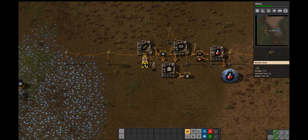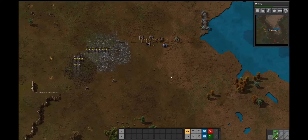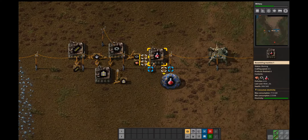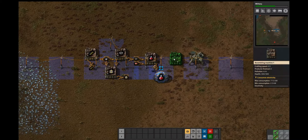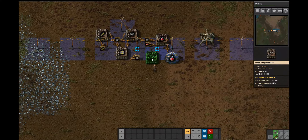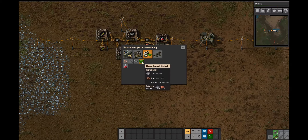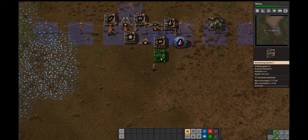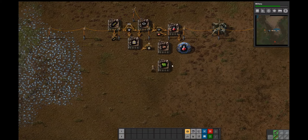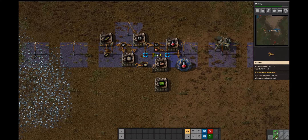We have enough there. We have some firearms. I'm surprised these guys aren't attacking yet. It's making the science. The only other thing we need is some copper cables to make these electric circuits. So this needs to be copper cable. And then the next thing we need is green circuits, which are made by copper cables and iron plates.